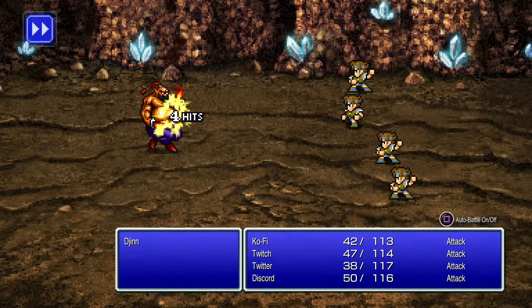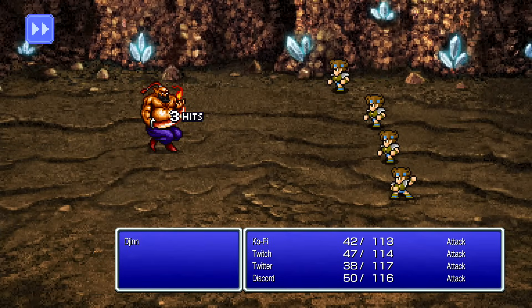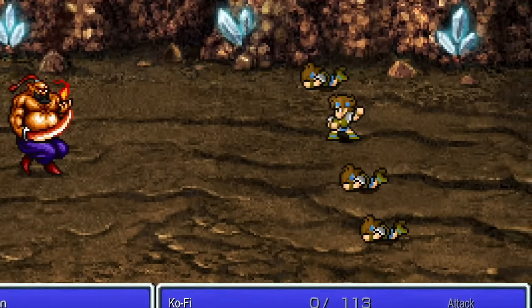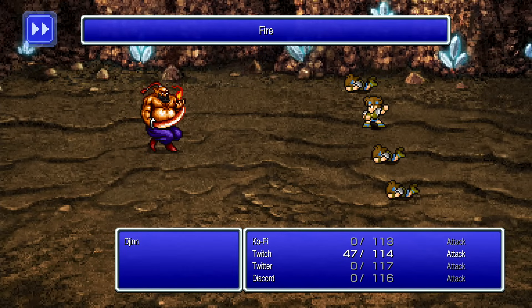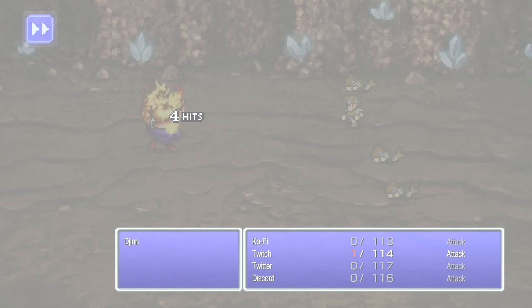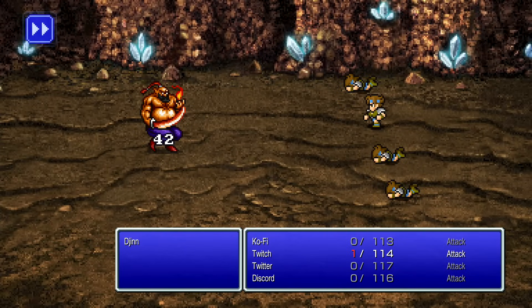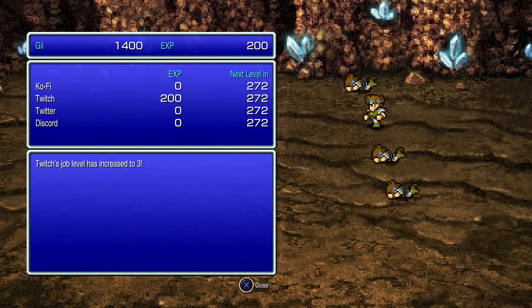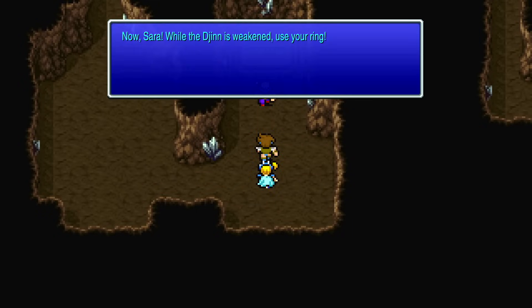And remember how I said just a few seconds ago the Djinn is going to be horrible? Well, I get some hits in, and then he casually one-shots two of my characters back to back. I get a few more hits in, and then he murders Ko-Fi with a fire spell — one character left. Until another fire spell comes out, and I'm expecting a horrible, painful death. But no — Twitch survives the hit with just one HP. My last character alive has just one HP, and because it's auto battle only I can't heal. So it's all or nothing. And then, luckily, we get a crit and the Djinn goes down.